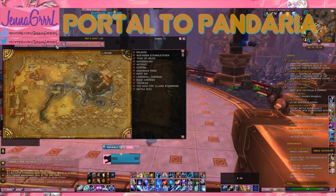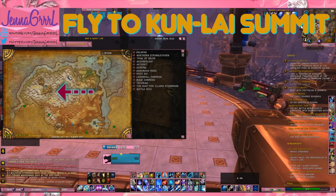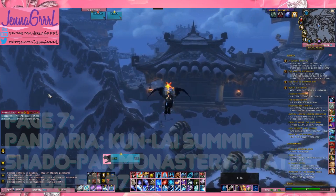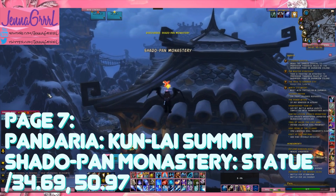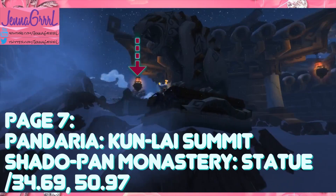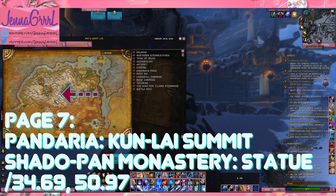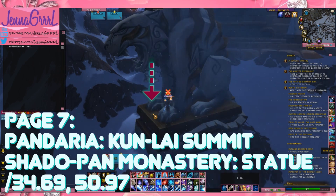Now we're headed back to Pandaria where we're going to go to Kun Lai Summit. Page seven is down at the feet of this statue. Just click on it and you're good to go.